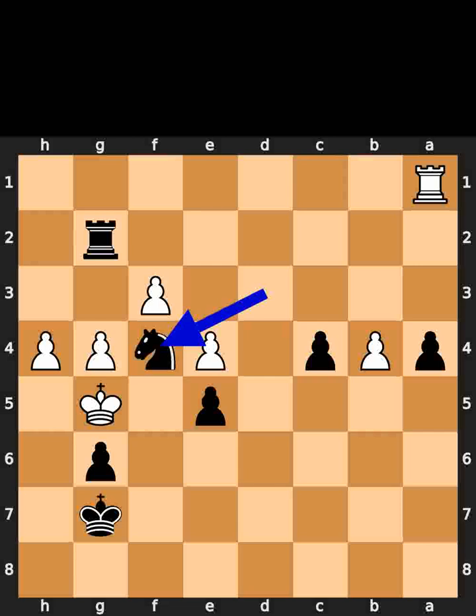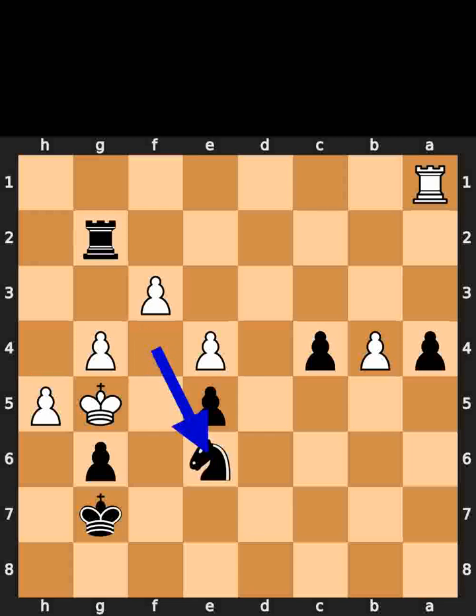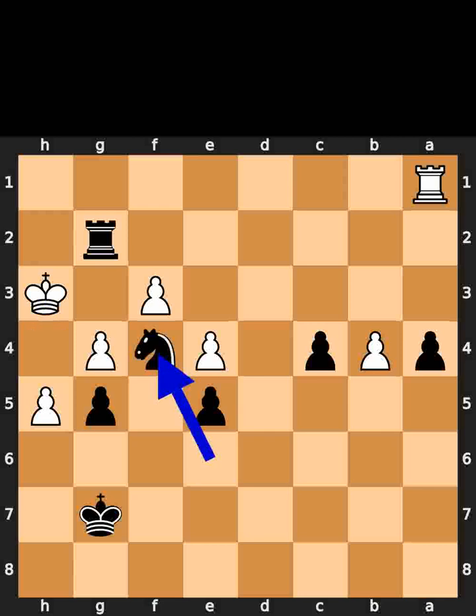Black plays knight to f4. White plays pawn to h5. Black plays knight to e6, check. White plays king to h4. Black plays pawn to g5, check. White plays king to h3. Black plays knight to f4, checkmate.